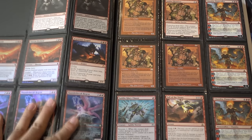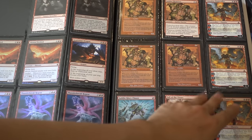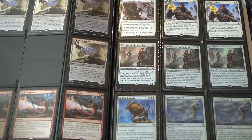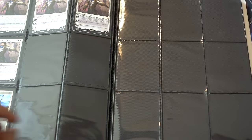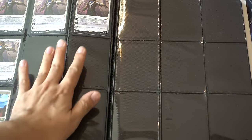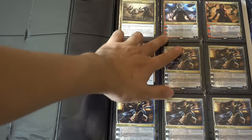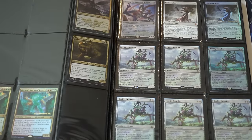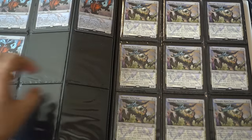Dragon Master Outcast is foil. These dragons are just beautiful — I love them very much. Chandra, I'm trying to get a foil of her. These are foil. So all four Gideons are for trade. This is the other four Gideons I have in my deck. Narsets, Neharis for trade. And then these are for trade too as part of my speculation. I love them a ton.